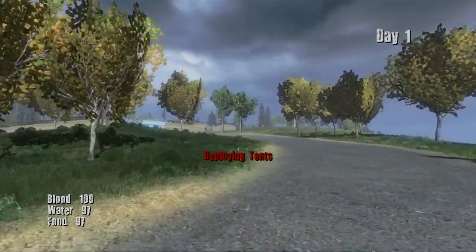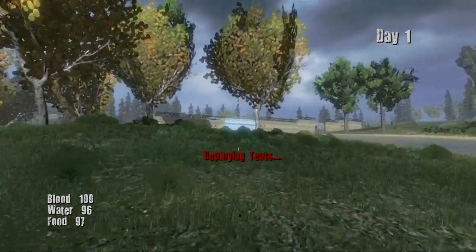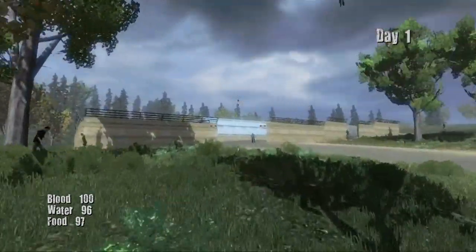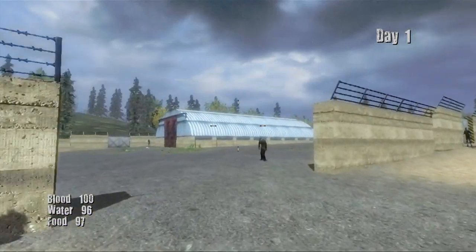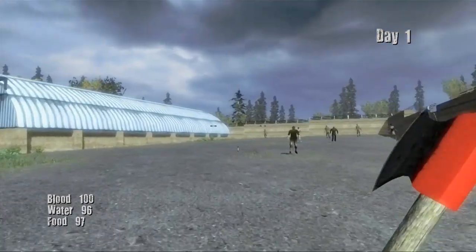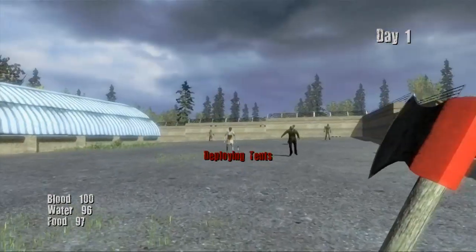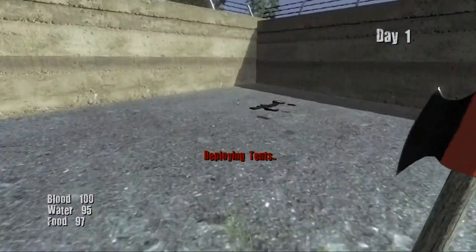We are just going to run up to this military base and see if there is any loot in it. By the way, this game only costs 69 pence if you guys want to get it on the Xbox 360 store. If you get it you can play with us — me, Cowboy, Punched Kennedy, or whatever other friends.